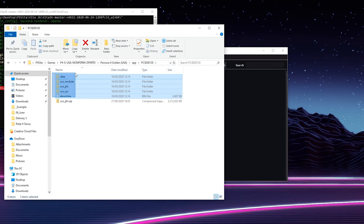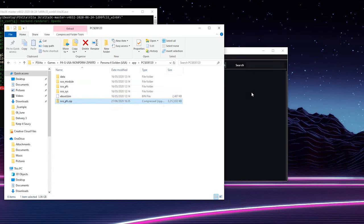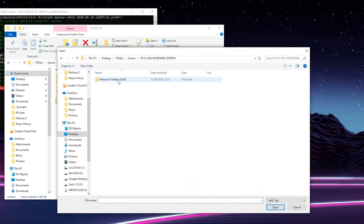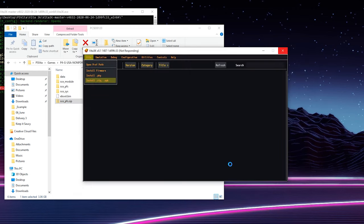The game I have right now is Persona 4 Golden. I have all the game files here — the data, se_module, se_pfb, and boot.bin. I've simply created a zip file by selecting all of these files, right-clicking, and sending to a zip. To install, go to File, then 'Install .zip', locate your zip file, click Open, and it'll take a couple of seconds to install depending on the size of your game.